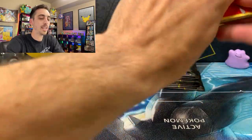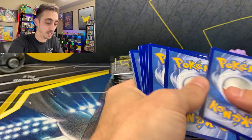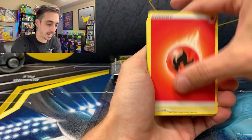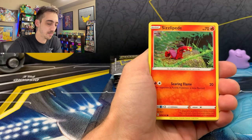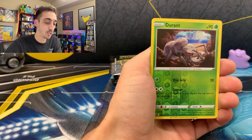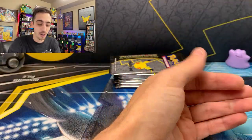Can we get one more regular pull? Battle Styles pack: Fire Energy, Swordward and Shieldbert, Throh, Carnivine, Sizzlipede, Vaultoy, Timber, Cacnea, Corusordurant for our reverse, and non-holo Jellicent for our rare. That's all the regular packs done — now on to 10 packs of Celebrations.